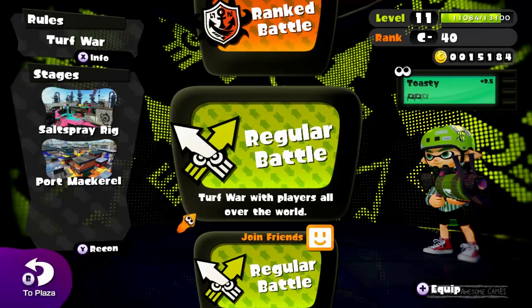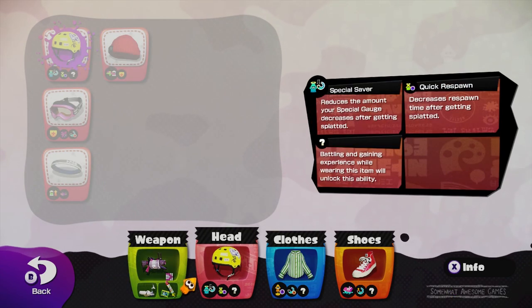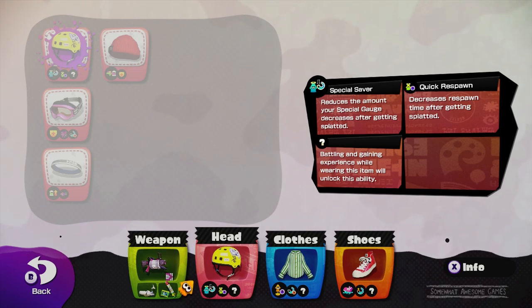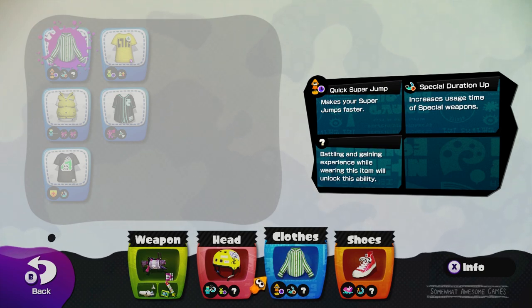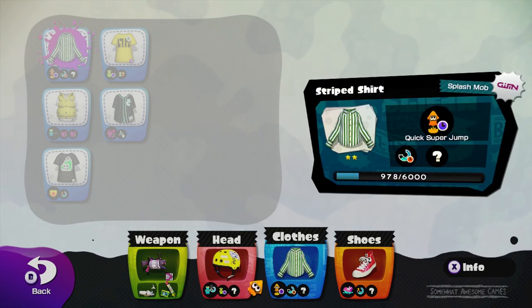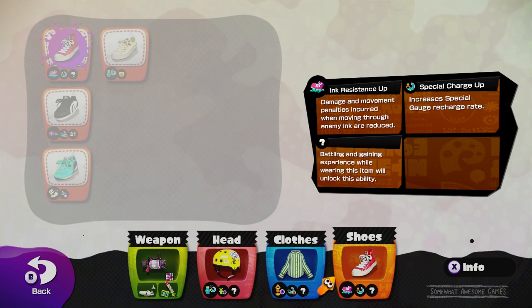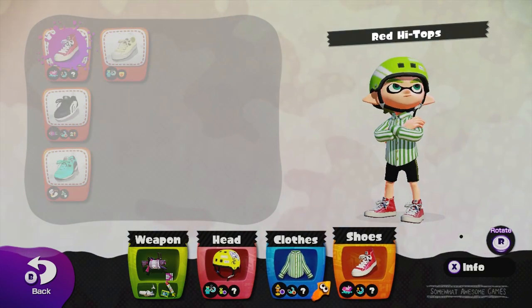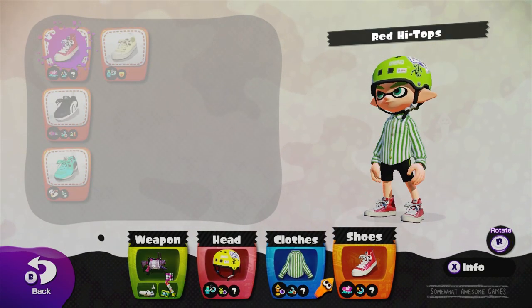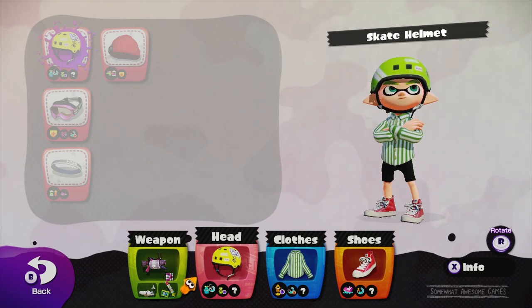Let's find out what the perks are before we wrap up. We've got: reduces the amount of special gauge when you get killed; decreases respawn time — oh, that's a good one, I always wanted that one; makes your super jumps fast; increases usage time on special weapons — doesn't really matter for us since we use the ink striker; damage movement; increases special gauge recharge time. So they are all different. If the next three are different again — like if we get a defense, a damage, and an ink capacity — that would make me so happy. We'd be like an ultimate little inkling.